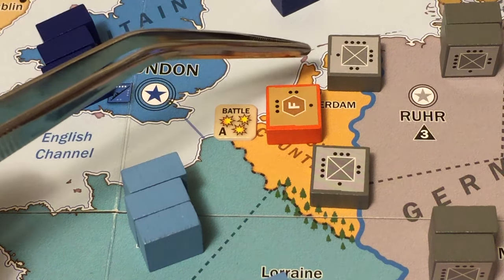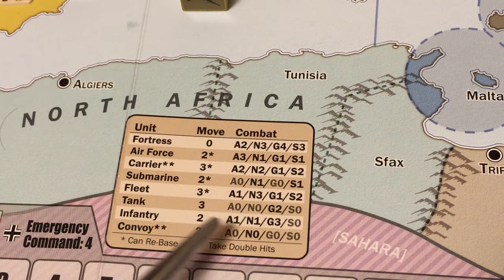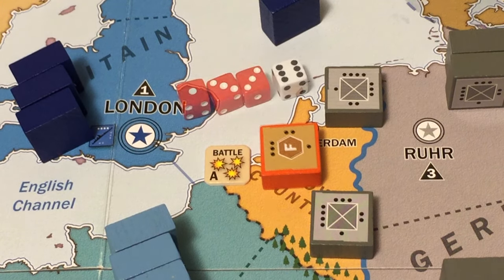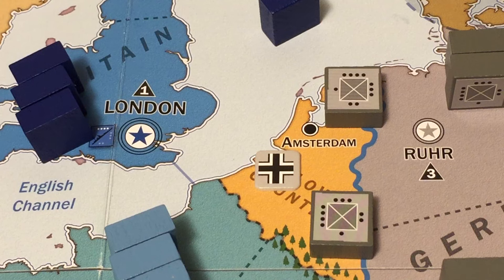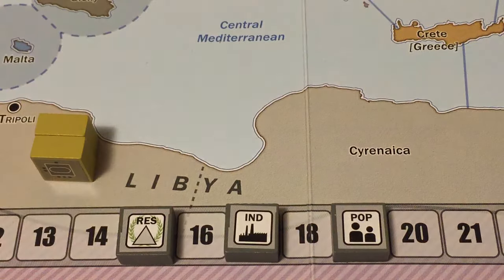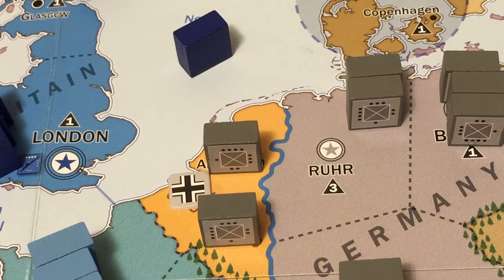The German units fire. The 4-combat-value infantry attacks the fortress - a ground unit - hitting on 3 or less. Rolling four dice: a 1, two 3s, and a 6 - three hits. The fortress can only sustain two, so it is eliminated. The Low Countries are defeated, the Germans control the Low Countries city with population value of 1, and Axis population rises to 19.